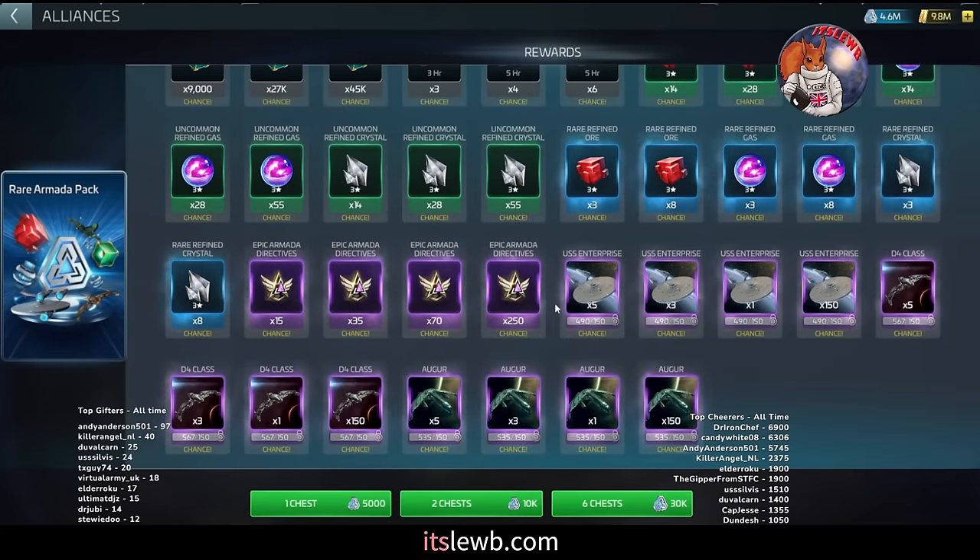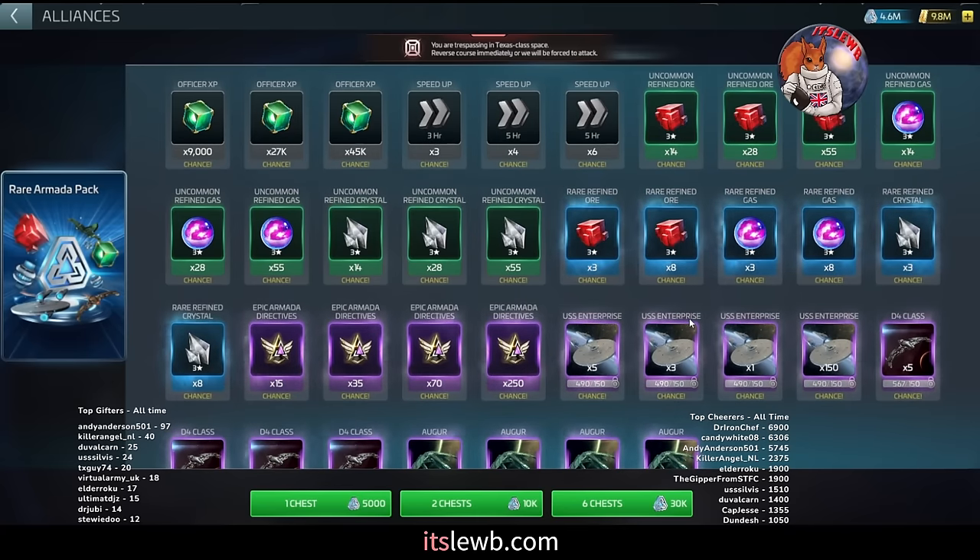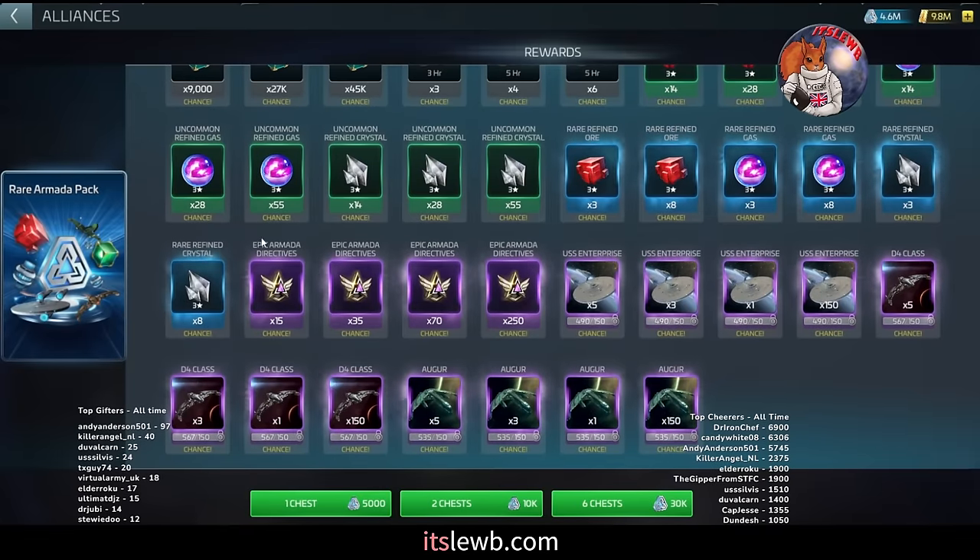The rare chest — exactly the same: pull it every single day, max pulls if you can. If you can max out and do 30,000 every day you should be doing that. If you're in the 23–39 bracket your costs won't be 30,000 a day. The reason you're doing this isn't for the blueprints or materials — it's purely for the armada directives.